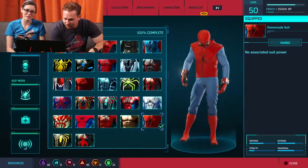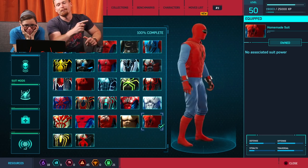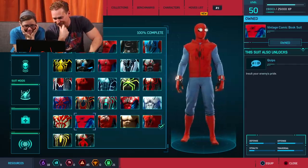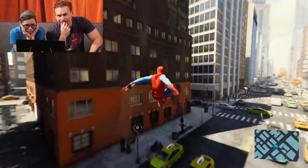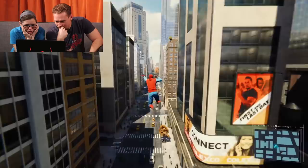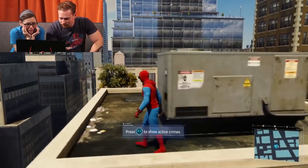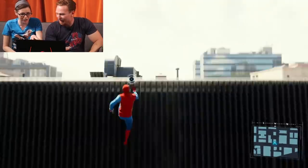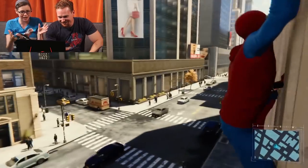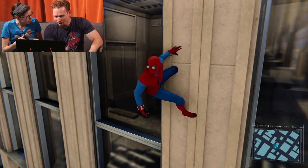Homemade suit! The homemade suit from Spider-Man: Homecoming looks fantastic, and it's obviously a play on the classic Ben Reilly suit — you can see it more than ever when they invert top to bottom. I love the different textures they've done, from metallic to sweaters and everything else. It actually looks baggy, which is tough to pull off. Handling all these different silhouettes and textures and animating them the same way must have been a huge challenge. The drawstrings are flapping around and it looks great.